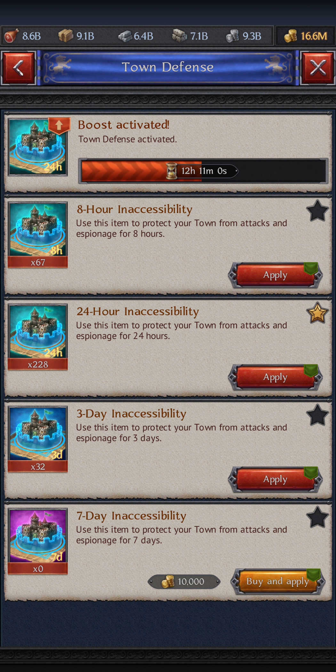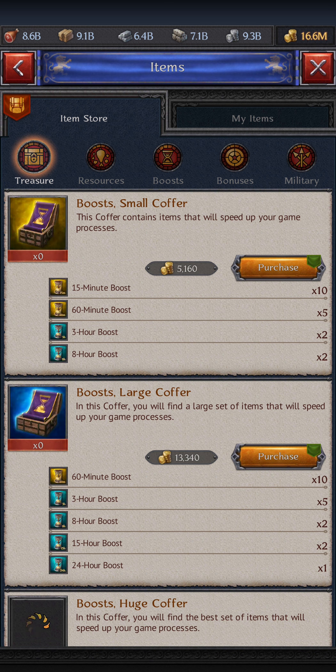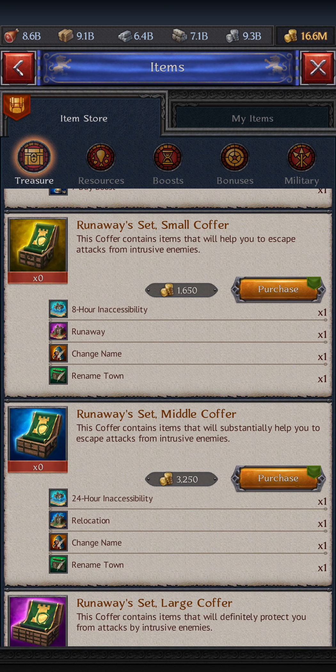When joining a raid your shield will drop, so what you want is to favorite your 24-hour shield, which is the best to buy. Favoriting your shield is to press the star on the right side. You can get 24-hour shields pretty easily with items.